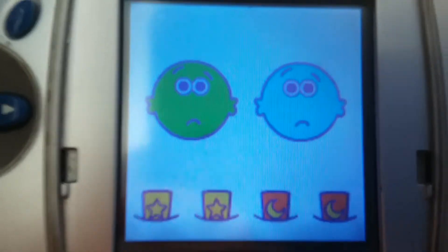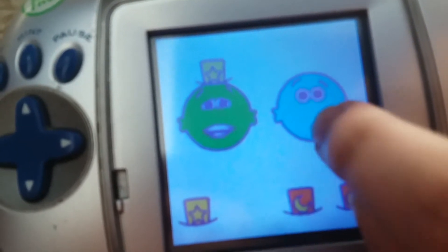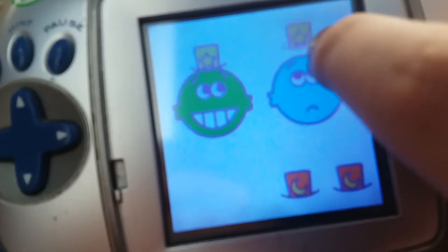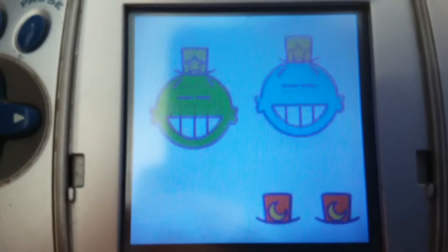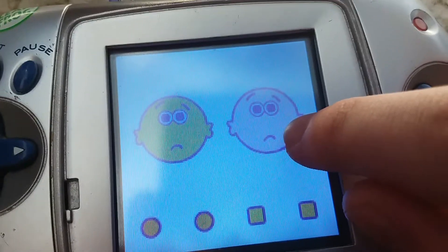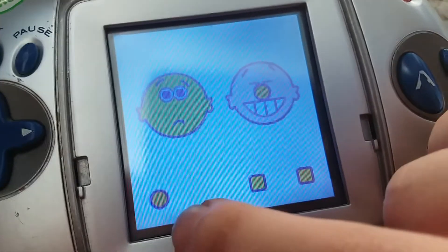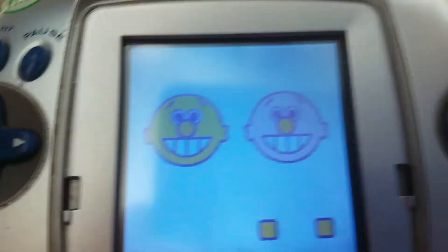Can you make these faces happy? I want a hat with a star. Here, Michael. Well done. I want the same hat as the green face. So Dulce, you want the same hat as Michael? Here you go. Ta-da! Look at those happy faces. And didn't I mention that these faces look a bit like the ghosts from Pac-Man? Can you make these faces happy? Let's click on Andy first. I want a circle nose. And Taylor, since you want the same nose as Andy, here you go. Brilliant. Everybody's happy.